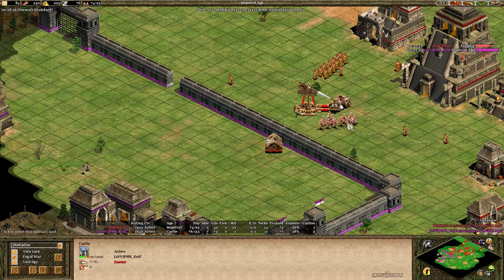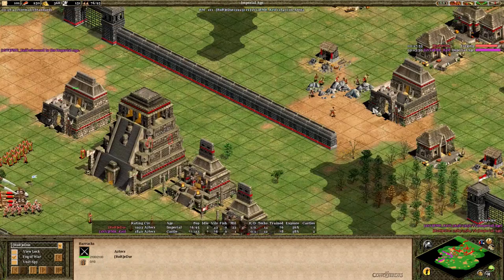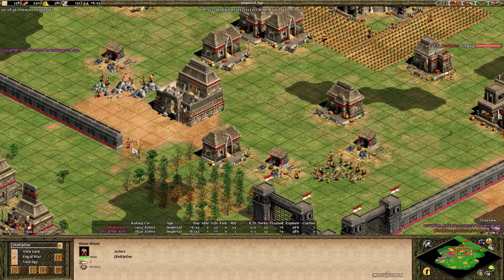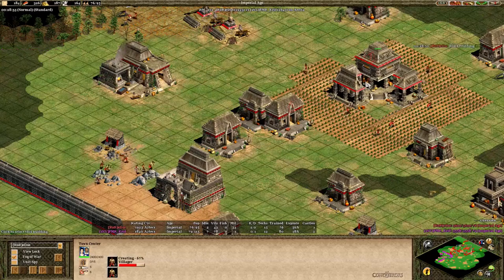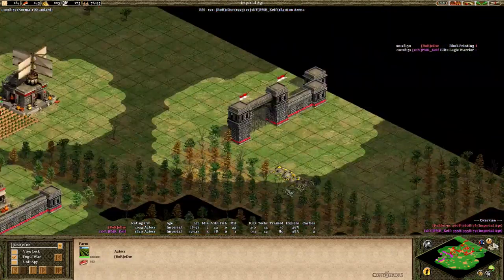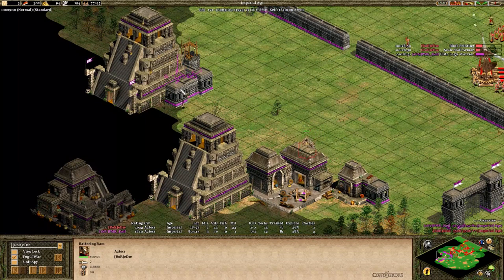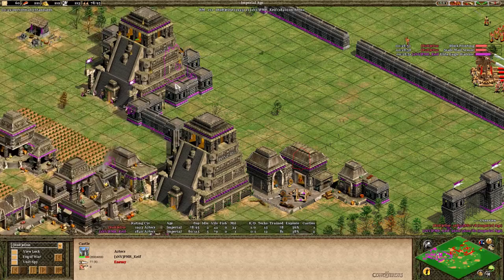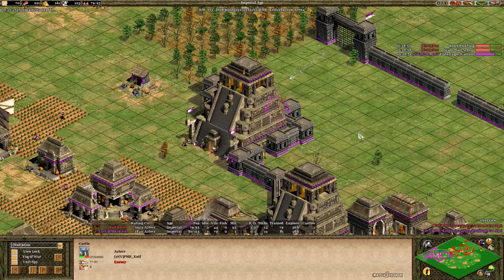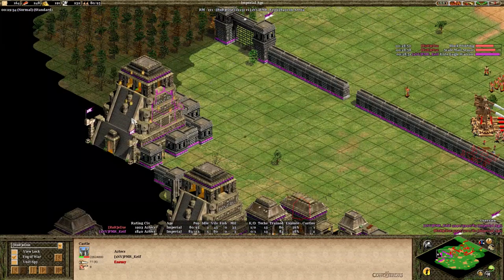Purple is also on his way up to the imperial age. Eddie getting the blacksmith attack upgrades on his eagles — interesting choice. He's going to get out a third trebuchet. Has some villagers on stone so he could consider getting up another castle. This gold is about to run out but still making more villagers and slowly adding in more farms. Nice play by Purple — stonewalling in front of his castle to protect against the rams — but Eddie has trebuchets so that stone wall is not very useful for stopping them, though it will stop eagles from running in if the castle does go down.